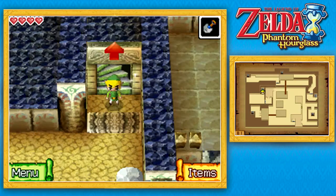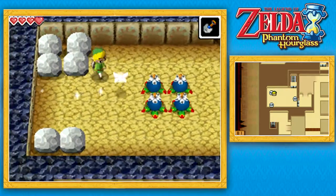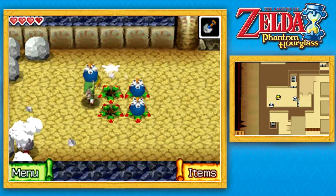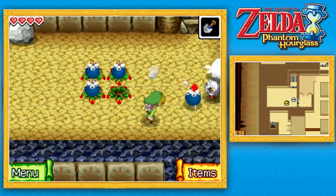In theory, I love the idea of having shortcuts in temples, but because the temples in Phantom Hourglass are already so short, they never really get used. If they were in a game like Twilight Princess or Skyward Sword with really long temples, I could see it being immensely helpful. But in this game, not so much.